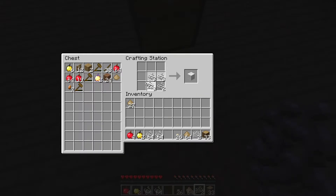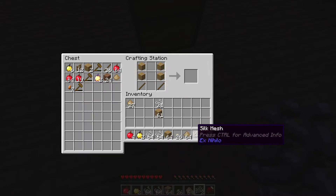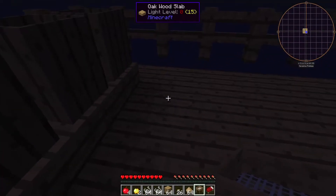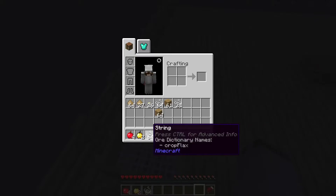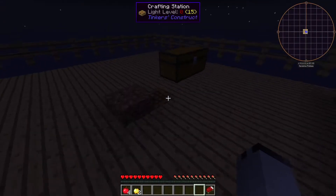We might as well also make a bed. We're gonna need a lot of wood actually. So let's make a bed. There we go. And now we have a sieve. And now the most exciting part — sifting. Thankfully I have some already.